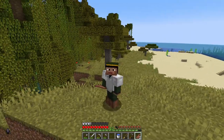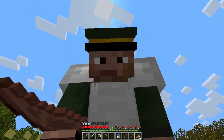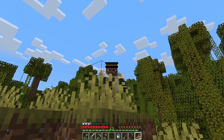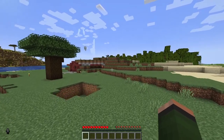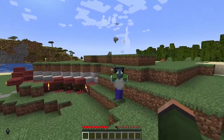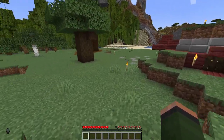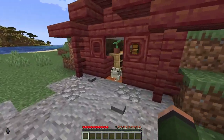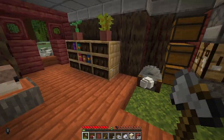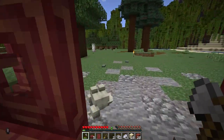But first, we gotta build that plane — but before that, we gotta get some resources. I was just chilling here waiting for my trees to grow, and this dang zombie killed me and took all my stuff. I had a squid head in my inventory — he's actually dangerous. It was like minutes until I realized my stuff is all here, thank goodness. Oh no, my frog's gonna escape — oh no, he's gone.